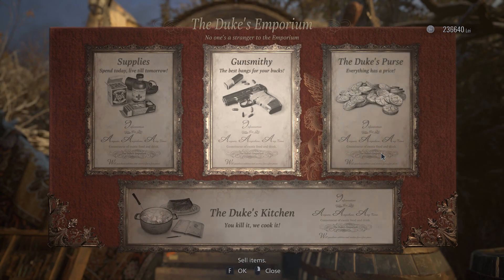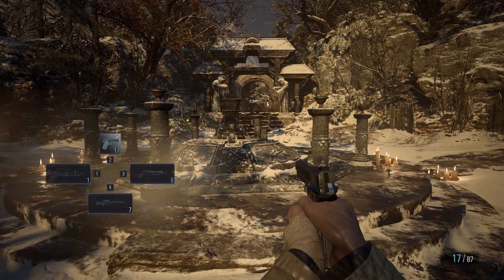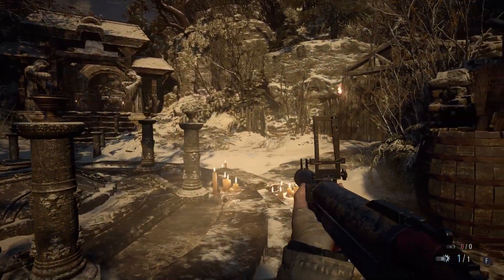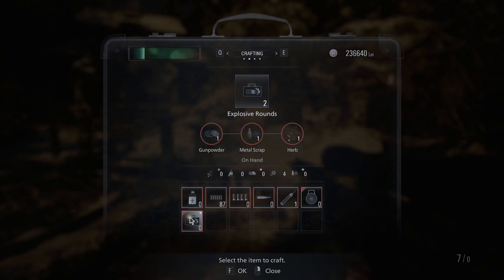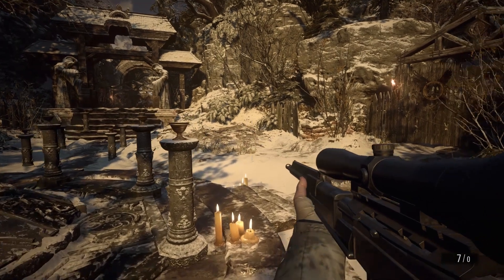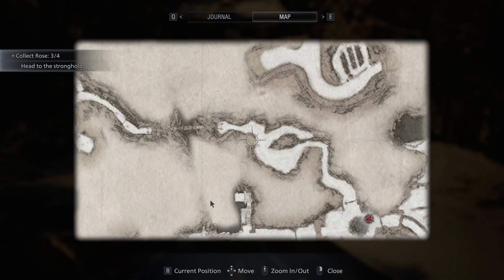These upgrades are pretty cheap, so I'll get a few of these. I'm gonna go with capacity. We still have a lot of money, but I like having a nice stockpile. I wish we could buy grenades. He doesn't have that ammo yet. Gunpowder, metal scrap, and herb — it's a pricey proposition to start spending herb as ammo.